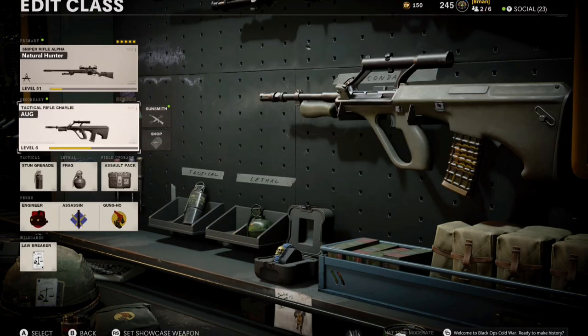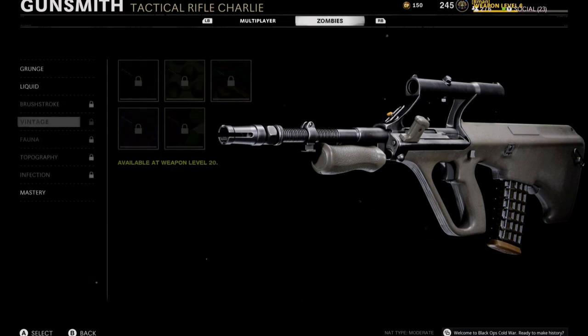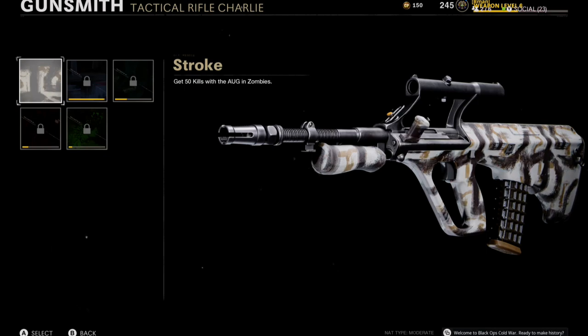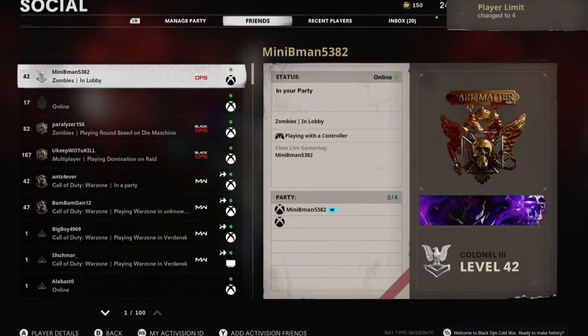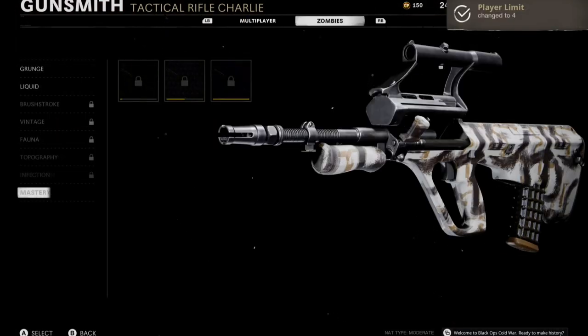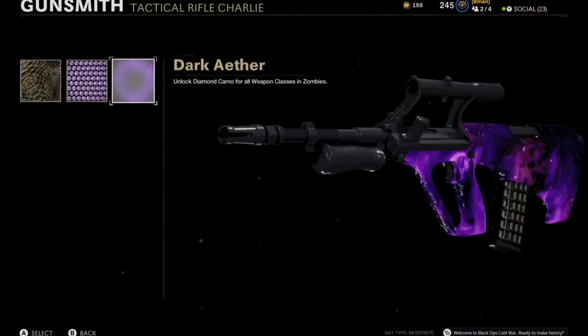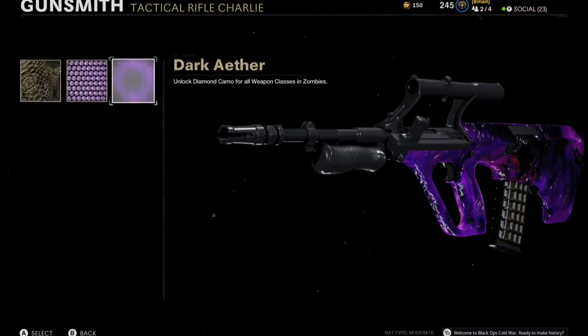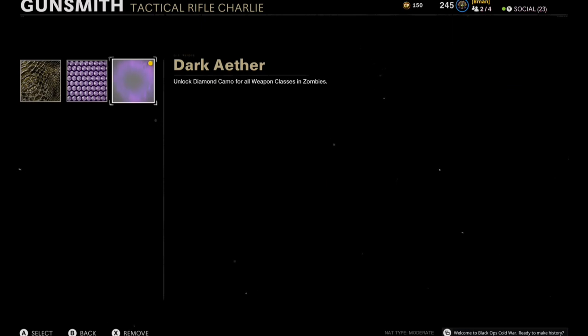Hey guys, quickly — for those that don't believe it's real, we'll do it on a level six weapon as well, just for video purposes. As you can see, we've got nothing — we've only got one camo unlocked. We'll come across here, equip that one camo, go into social, and then tell our friend to go into Zombies. As soon as they're in Zombies, go through — as you will see, we don't have any of it unlocked — equip the one camo and now it'll all be unlocked, and even Dark Aether. Instant Dark Aether camo unlock glitch, guys!